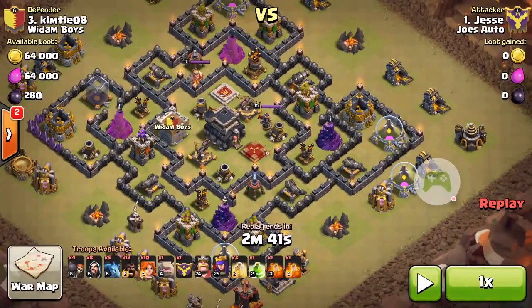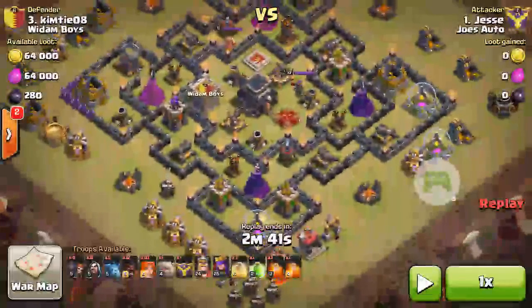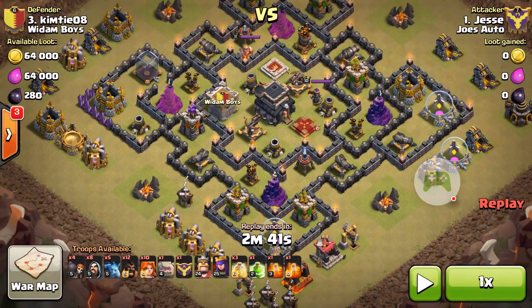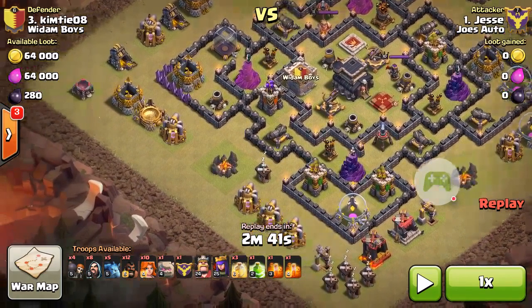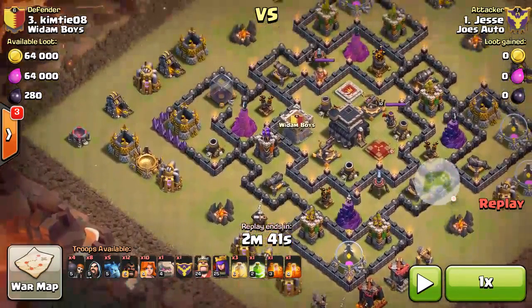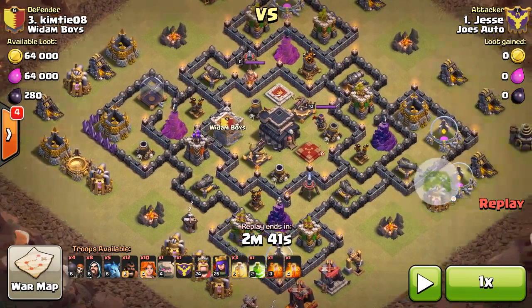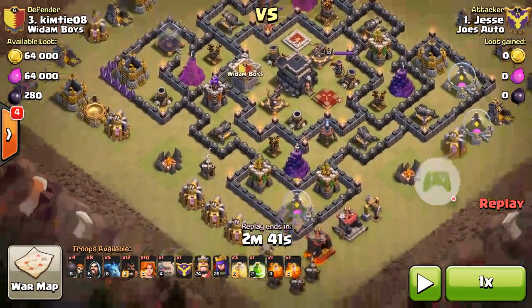Pause it real quick — you can see a symmetrical design. Royals are just at ten. Jesse ran with a 12 Hog, 10 Valk, 2 Golem attack, with a couple minions sprinkled in just where the air defenses were to clear up some stuff in case he ran out of time. Then eight wizards and a couple wall breakers to get through the wall.